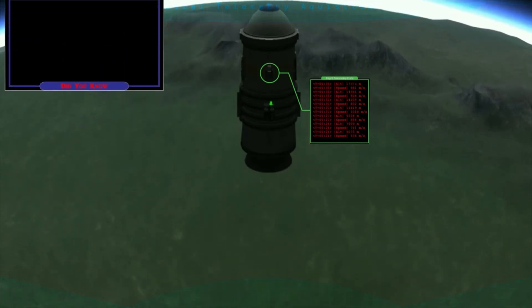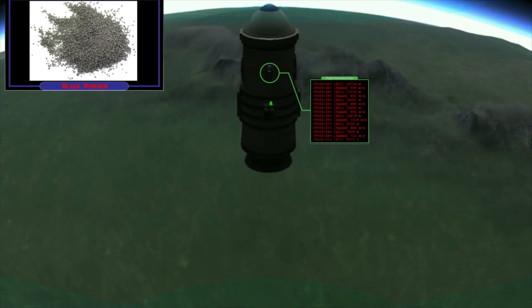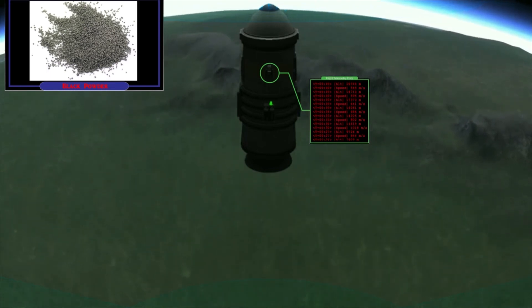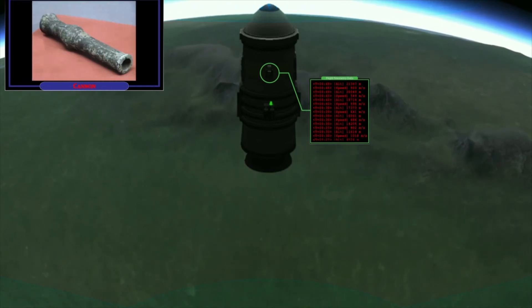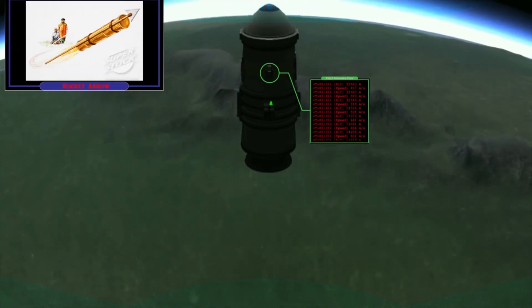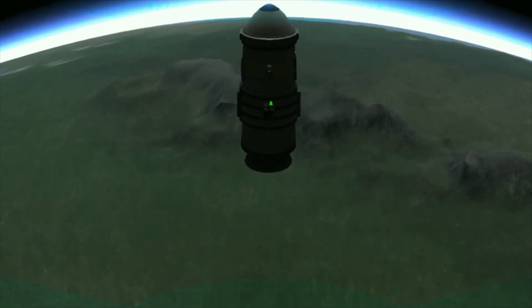Did you know 9th century Chinese alchemists invented black powder while searching for the elixir of life? This led to various forms of weapons, such as bombs, cannons, incendiary, and rocket-propelled fire arrows.